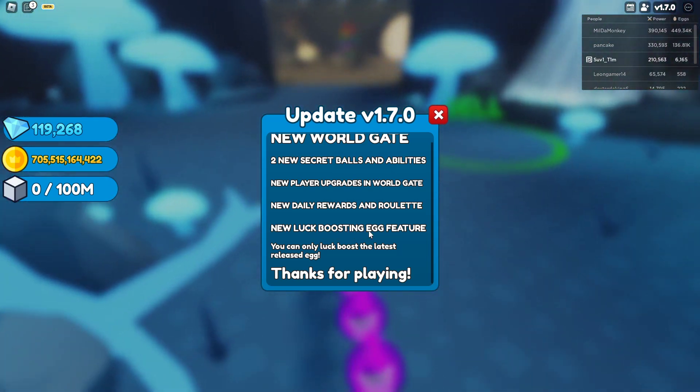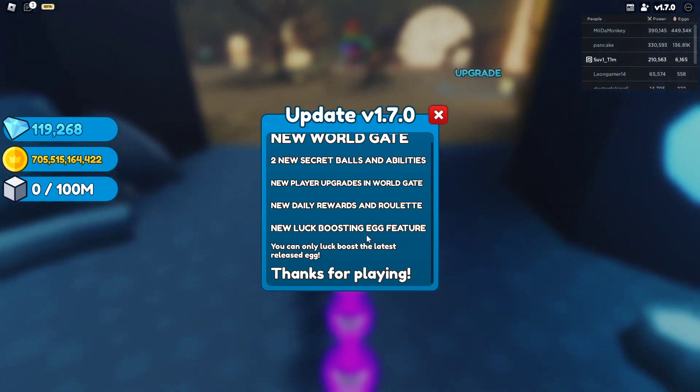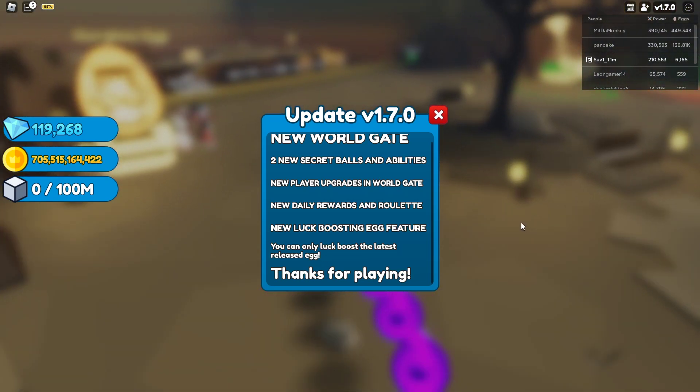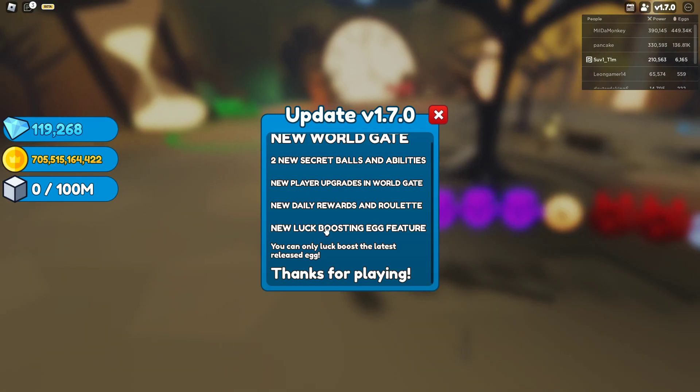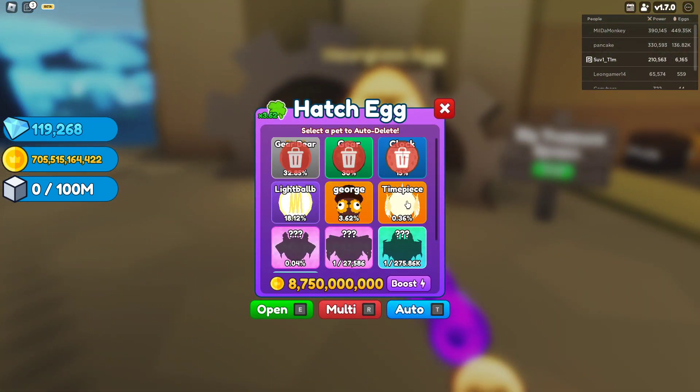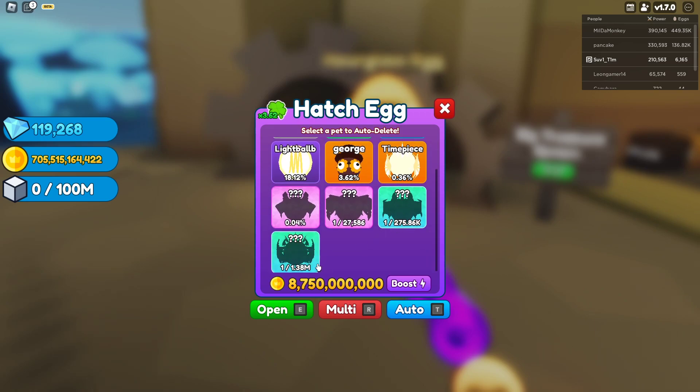The new log boosting egg feature is actually one of the best features they've added in this update, though you can only log boost on the related released egg, which is a bit sad. The log boost is right here, and as you can see, there are two secrets in this egg.